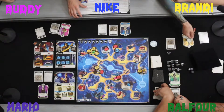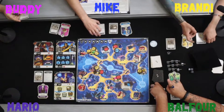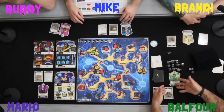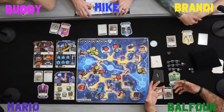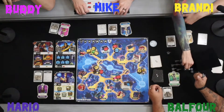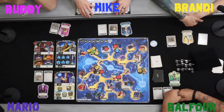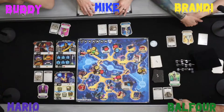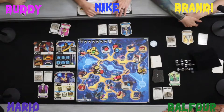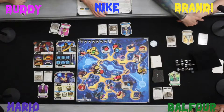Each one of us has a perk card. We draw perk cards after we defeat monsters as additional resources. Balfour has Rush — move a hero up four spaces. Mario has Overstock — each player draws and places one item in the item bag. Buddy has Visit from the Detective — place the Invisible Man in any space or move any monster through spaces. Mike has Hunter Becomes Prey — place the Wolfman in any space or move any monster through spaces. Brandy has Repel — move each monster up to two spaces.